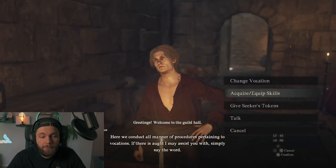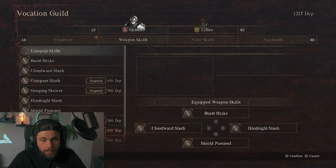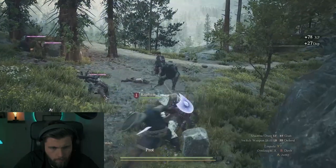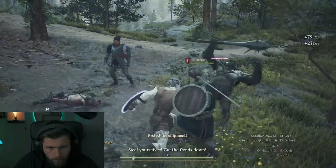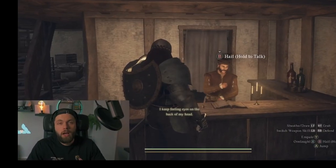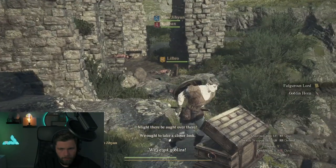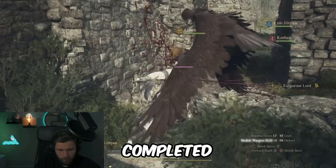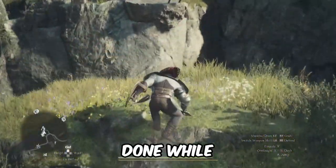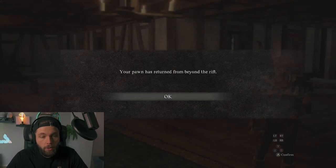Speaking of pawns, my third tip is about your main pawn. At the guild halls you can acquire skills for both you and your pawn — make sure you buy nice skills and upgrade your pawn, because other players can hire your pawn and you can hire theirs. Make sure your pawn has good gear and spells to be attractive to other players. Your pawn goes out on quests with other players and returns with rewards. Whenever you rest at an inn you'll get updated on what your pawn accomplished while you were playing or offline.